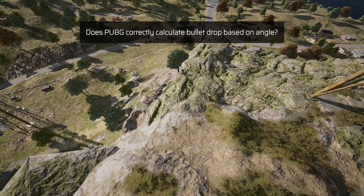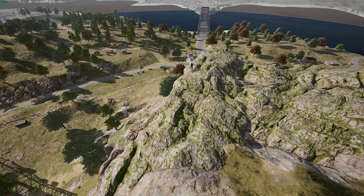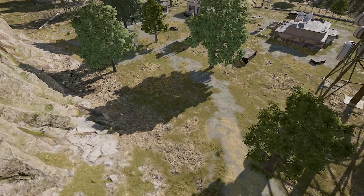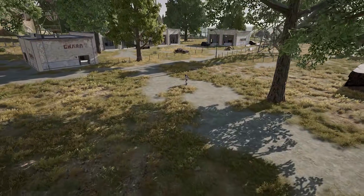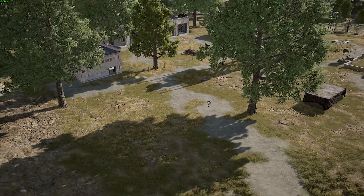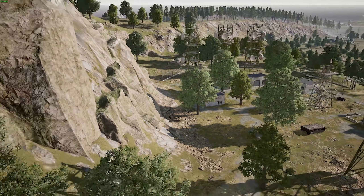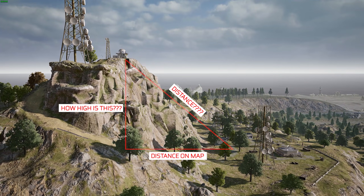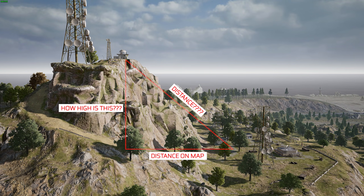In order to test this, I'll do a simple setup. I'll need a player on significant high ground and another player standing ready to take the pain, at a specific distance from the shooter. The tricky part is that I need to know the relative vertical distance between the players, and the distance between them in a straight line plus in a horizontal line. It took me a while to find the perfect location, because how do I measure vertical distance in PUBG?